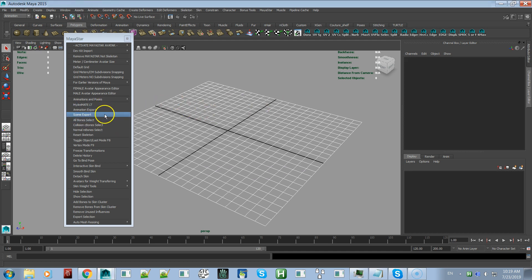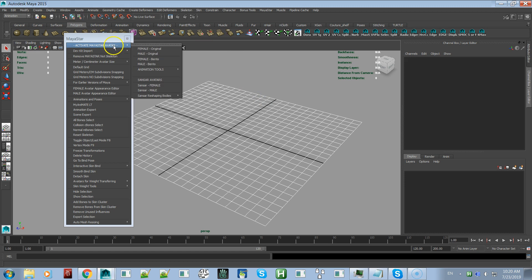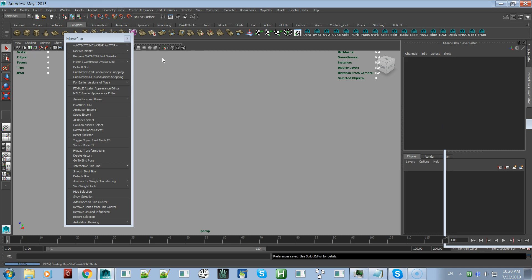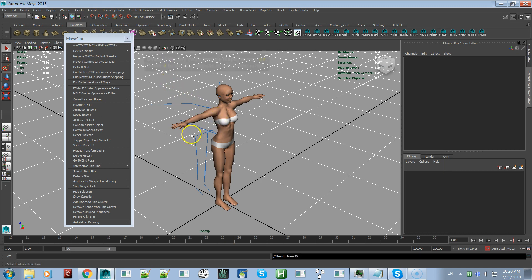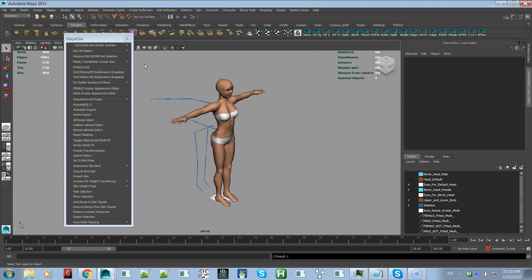MyAnimate Light also has a Scene Export feature, which is an awesome new addition. Let me demonstrate — I'll activate the Bento Female avatar and go to meter scale, which makes the avatar the same size as in Second Life. The working units remain centimeters, and that's very important — the scene exporter only works correctly if you are in centimeters, which is Maya's default working unit.